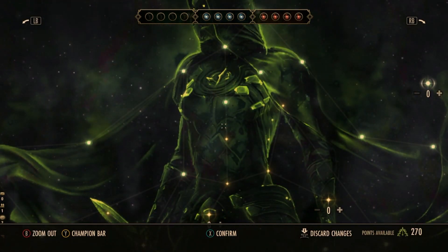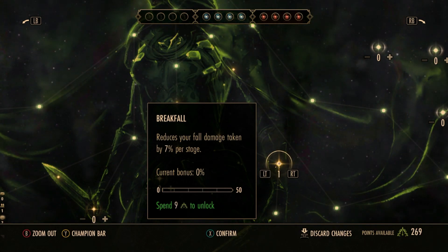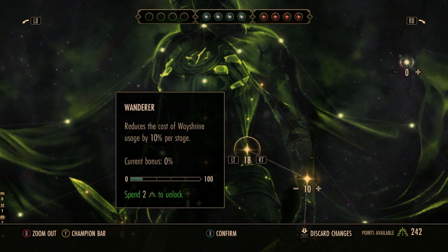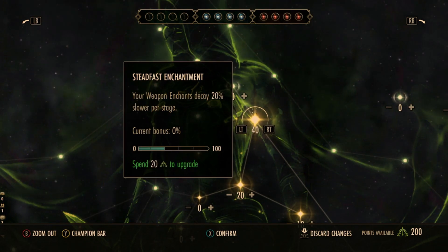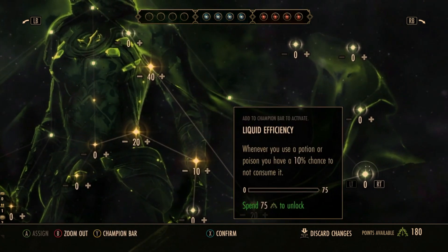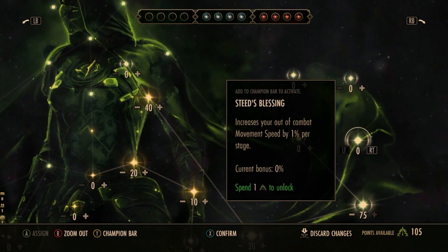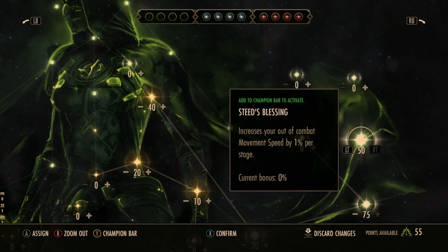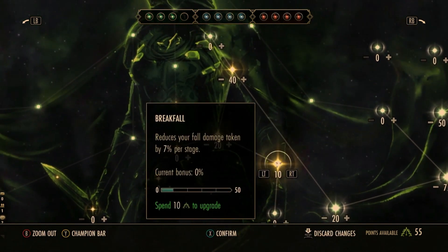Green CP is basically quality of life champion points - there isn't much here you absolutely need. Put 10 points into the first node, 10 into the next, and then you can get weapon charge decay 20% slower, so you use fewer soul gems recharging weapons. There's also increased food duration, and whenever you use a potion you have a 10% chance not to consume it - quite handy, requiring 75 points. Another great one is increased out-of-combat movement speed by 1% per stage, which is very handy. Some of these need to be slotted on the bar.